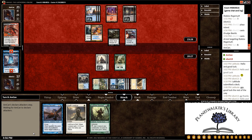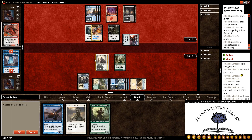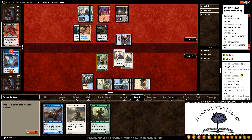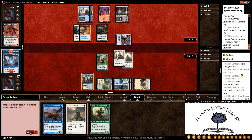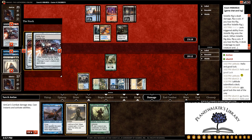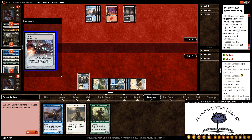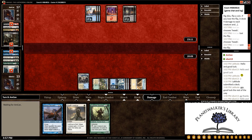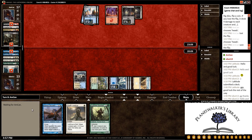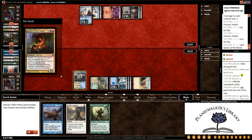That one has to attack, and that one is coming in. He decides not to come in with that one. Let's go ahead and trade the Justiciars here. Maybe he'll end up wiping the board, which would be alright. We have a decent comeback. He lost the flip, so everything wipes. And that one doesn't matter. And a Spawn of Rix Maadi.